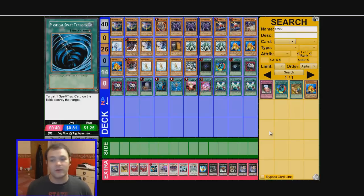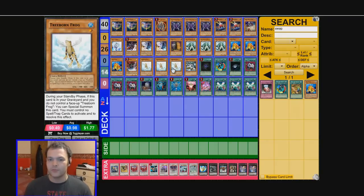Hello and welcome back to my deck profile series. Today I want to have a look at a deck that not many people play at the moment. In fact it's quite hard to find a template of this deck around because people don't play it that much. But this is Monarchs — mainly the Treeborn Frog Monarch build. Every turn when Treeborn Frog is in your graveyard and you've got no spells or traps down, he can special summon himself from the grave, and then be tributed for a Monarch.